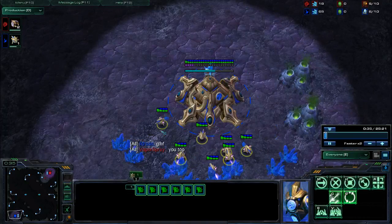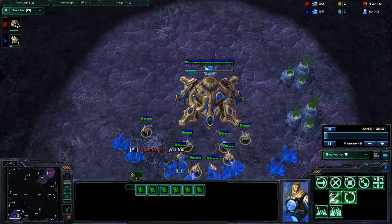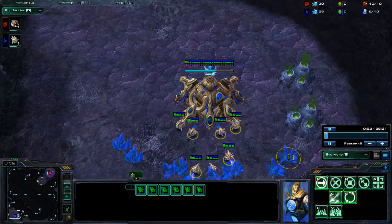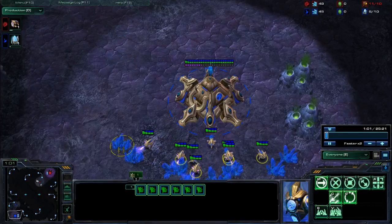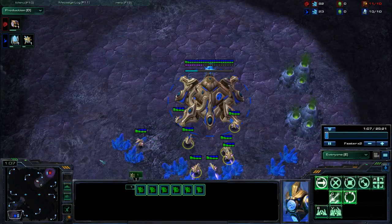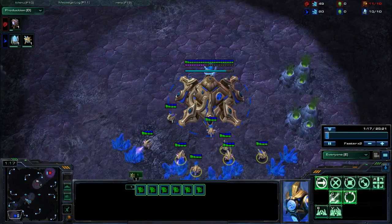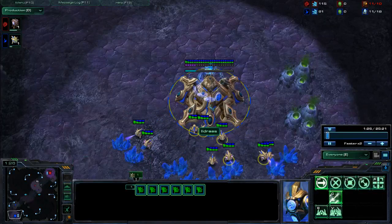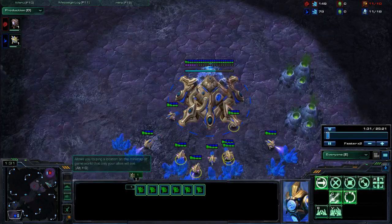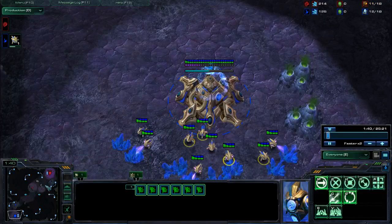At the very beginning you saw that I did kind of an unconventional probe split. It was something I saw a GM player on stream not too long ago do, where they used F1 and then clicked the individual mineral patches with each probe. The way he did it was a lot faster than the way I did it. I typically use the select all, click mineral patch, select three, click on a different mineral patch. Didn't do it that time. I'm going to continue trying with this F1 approach though and see how that works out.